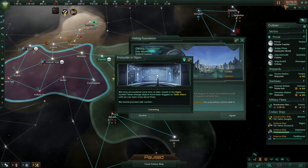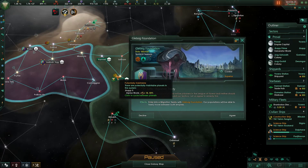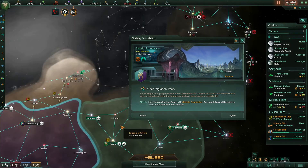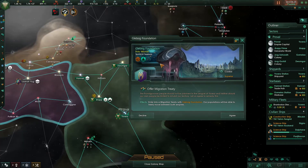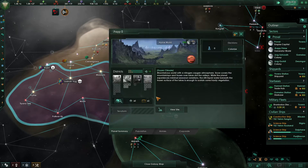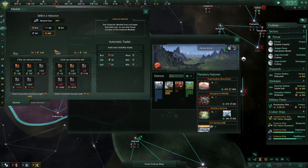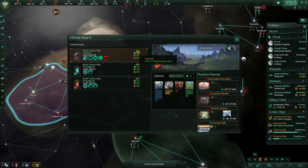I've had an offer of a migration treaty from my neighbors. They favor alpine worlds and I currently have two alpine worlds. Accepting this migration treaty would allow me to build colony ships of their species, which is good. So I'm going to accept it — now I can colonize this world using their population. I'm going to buy some consumer goods and colonize it with their population at 70% habitability.